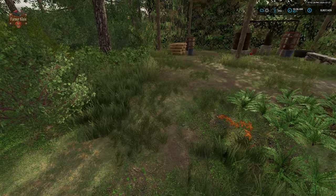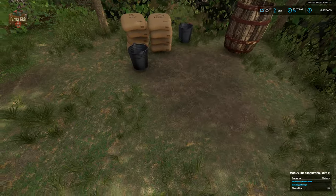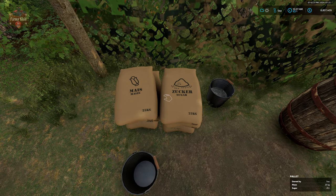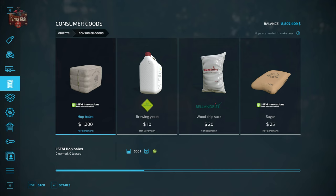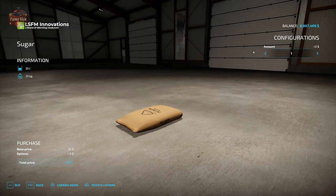In order to make shine you're going to need a few things. First, you'll need at least one refillable bucket, some bags of sugar, and some bags of maize. We'll find those in the shop — go to Objects and then under Consumer Goods. You can buy a bag of sugar for twenty-five dollars for twenty-five liters.